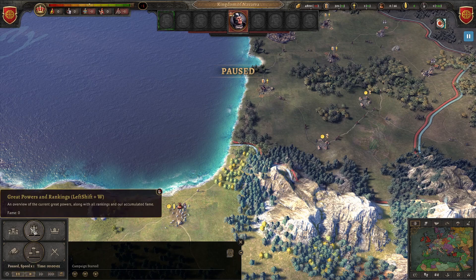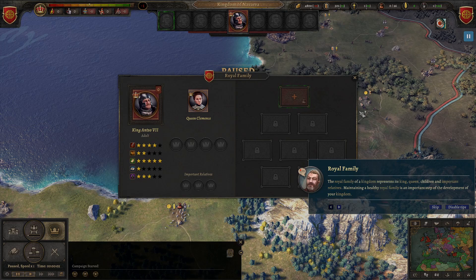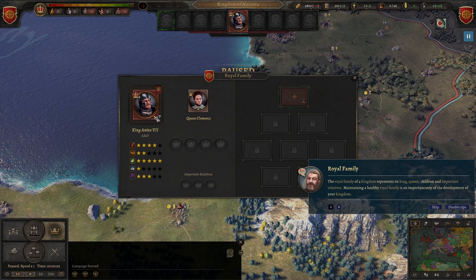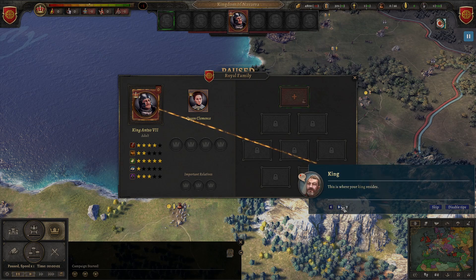We're going to go in here — his excellency the king and his most noble family. When I started this the first time it was a different king. He had no queen and there are no children. Royal family shows king, queen, children, and important relatives. Having a healthy royal family, I'm pretty sure, increases stability. That's my king and his abilities.